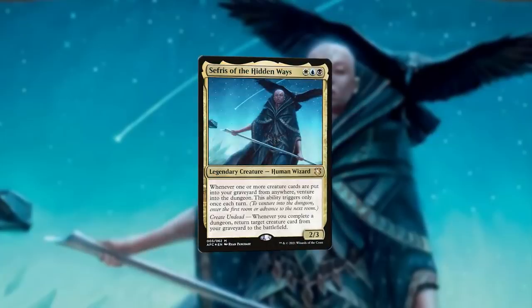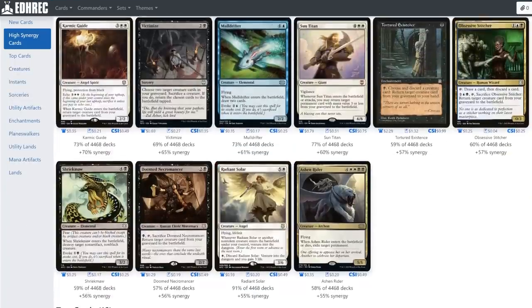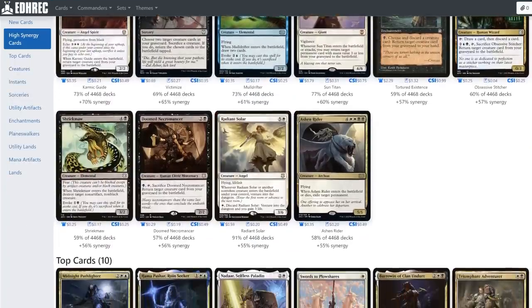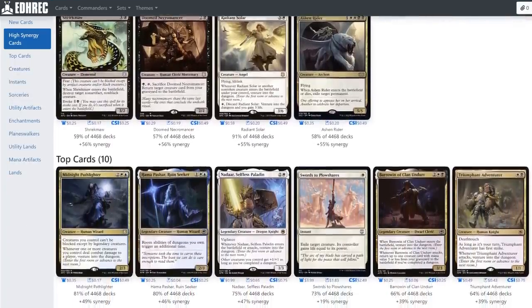Sephiris of the Hidden Ways is the quintessential dungeon commander. Three mana for a 2/3 that helps you venture into the dungeon once per turn whenever a creature card hits your graveyard, with a delightful reanimator payoff whenever you complete one of the dungeons. Sephiris has always been well-loved and decently popular, but this commander saw its biggest upswing right after the release of Battle for Baldur's Gate.